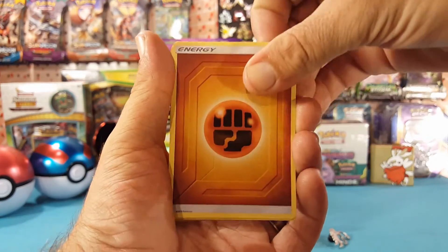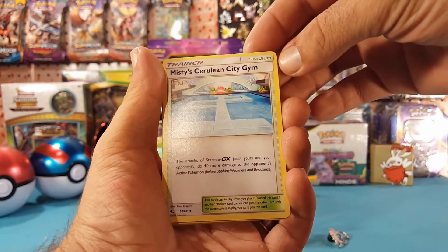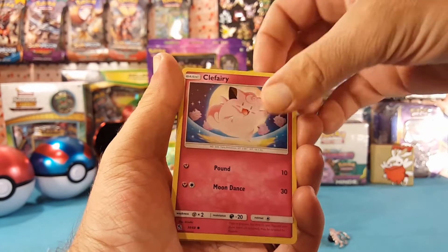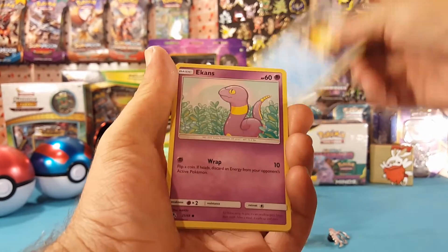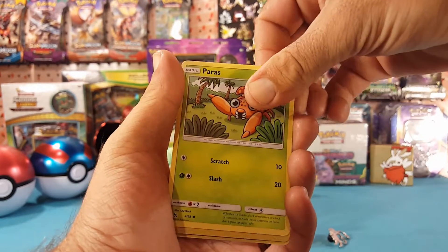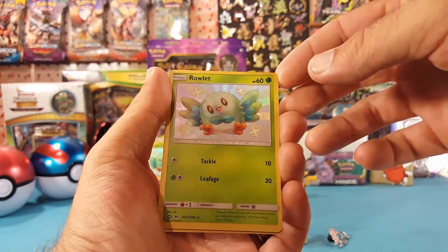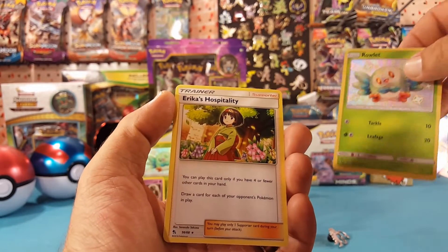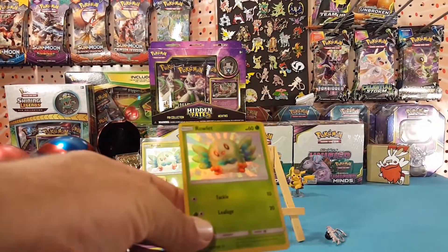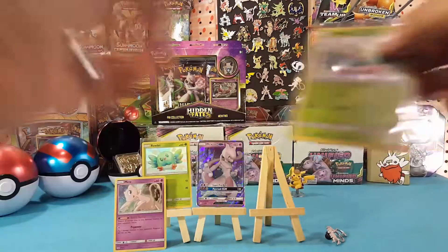We have Fighting Energy, Koga's Trap, Misty's Cerulean City Gem, Lieutenant Surge's Strategy, Clefairy, Psyduck, Exeggcute, Caterpie, Paras — another shiny Rowlet! And Erica's Hospitality is the regular rare. So we doubled up on the shiny Rowlet in this one box — interesting, but I'll take it. Very nice.